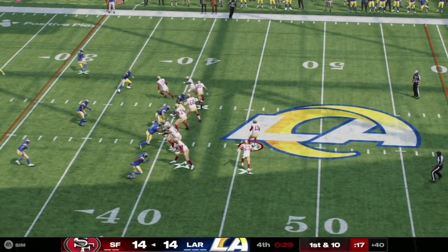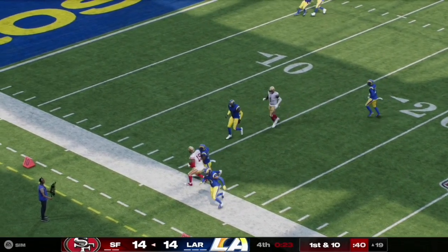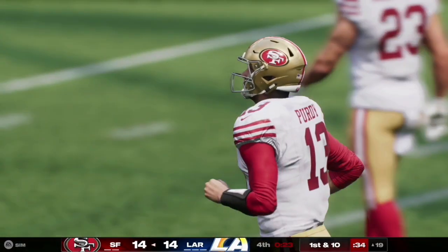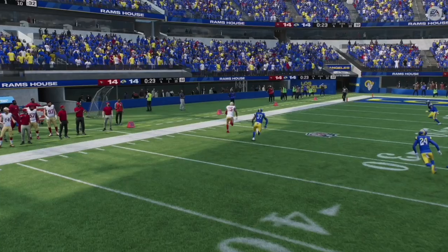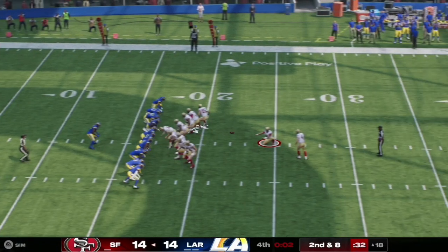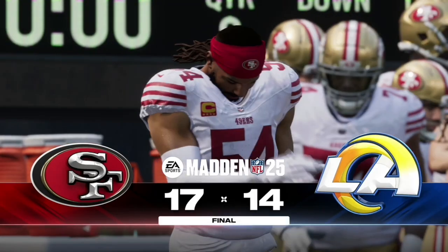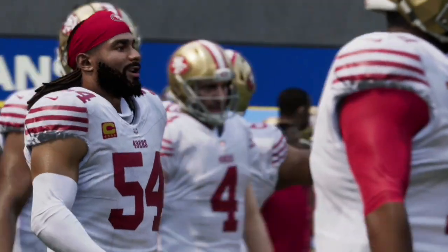Here on first and 10, Brock Purdy has time in the pocket and works the left side of the field. The pass is completed to Jennings, who steps out of bounds and takes it into the red zone down to the 19 yard line. There are 23 seconds left in the game as the Niners set up for a field goal to win. The 49ers send out Jake Moody — the kick is up and right through the uprights as time expires. The San Francisco 49ers defeat the Los Angeles Rams 17-14.